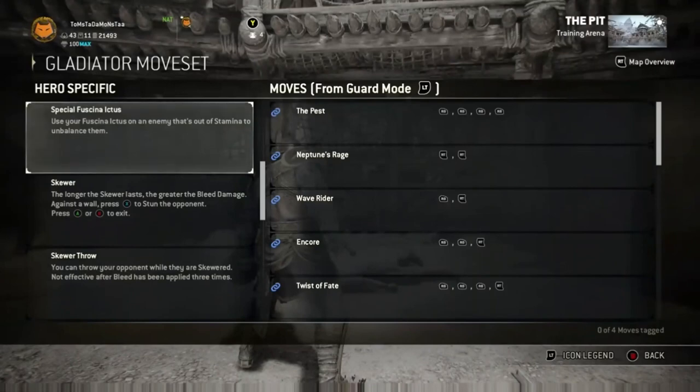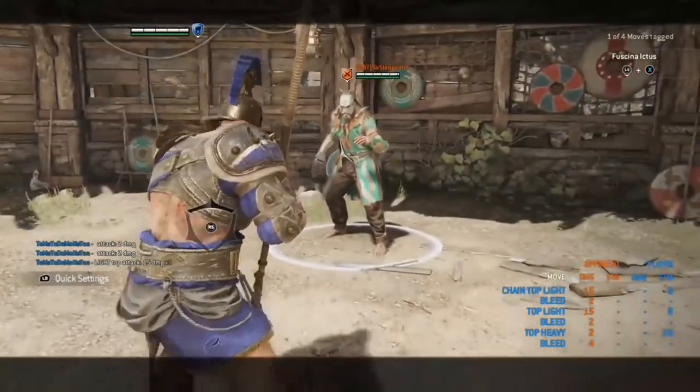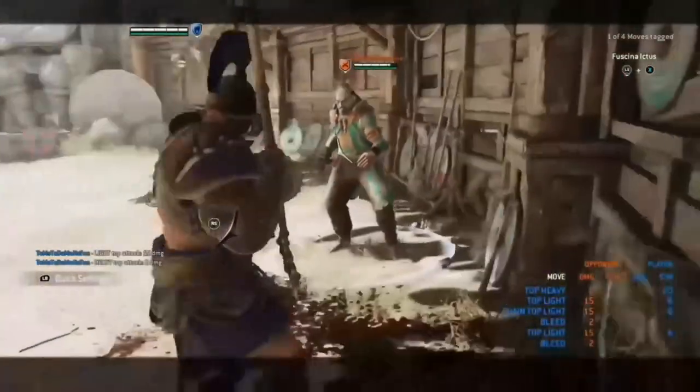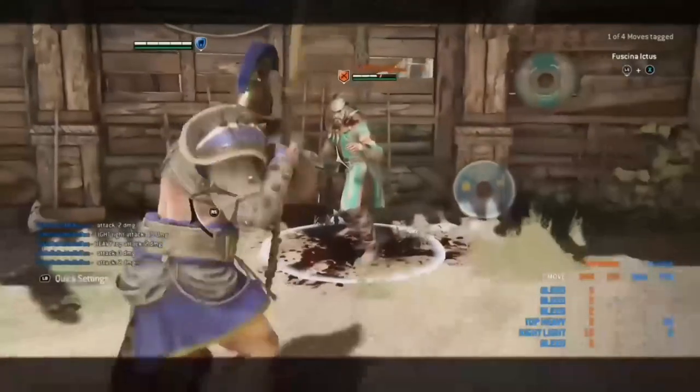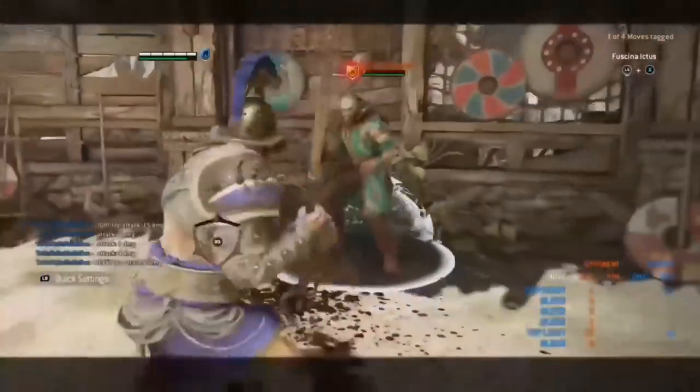Next up is the skewer. The longer the skewer lasts, the greater the bleed damage — so if you hold it in longer it will do more damage. Against a wall, when an opponent is pinned up, you can press your guard button to stun them. In the clip: first we skewer for one tick of damage — straight in, straight out, unblockable, not a lot of damage. Two ticks does a little more. Holding it in for the max time does a huge amount of damage with the bleed. I would recommend keeping it in for about two ticks so you are able to throw your opponent and then do more chains after that.